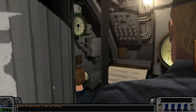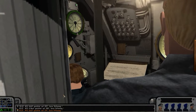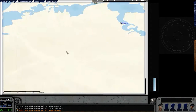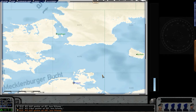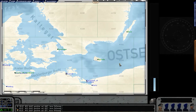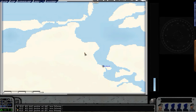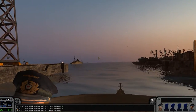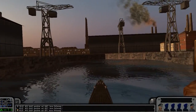Welcome back after the loading screen. It's roughly 20 to 4 in the morning and we are in Stralsund in the Baltic Sea. Our orders are to go to AO 84. We'll have to torpedo two target ships there — or maybe just patrol. It's early in the morning in September 1939. The war has just started.